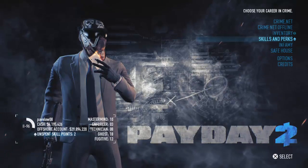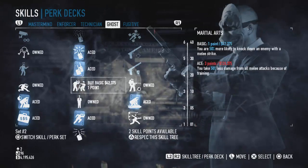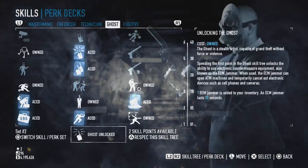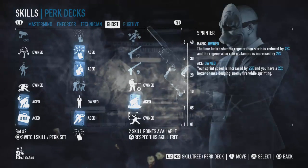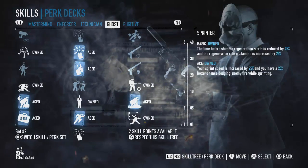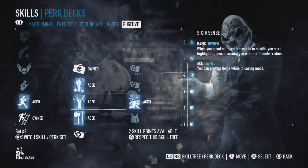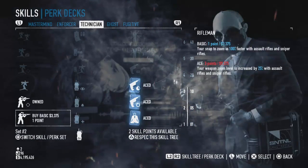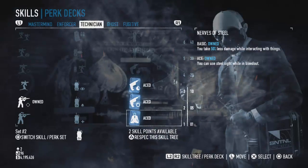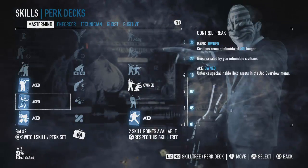I'll show you my skill tree before I get into a heist. I am a sort of stealthy bank robber — I like doing banks on stealth because I don't like fighting the SWAT too much. I have the ghost tree which is basically stealth: you get more body bags for guards, you can run faster, you can get more money. Then I've got fugitive which is like a mismatch of all the skills shoved into one, and then I've got technician where I've only got the drill — you'll hear the drill because it breaks down every five seconds.